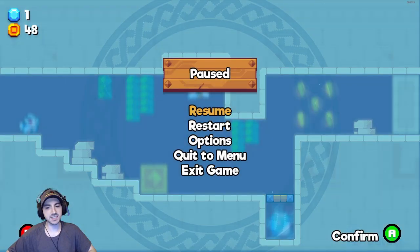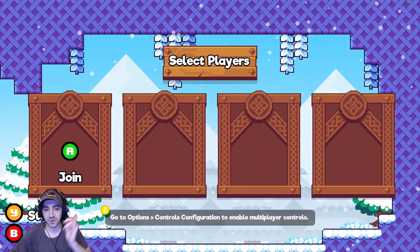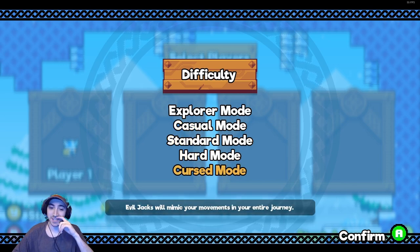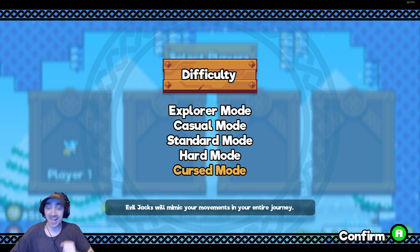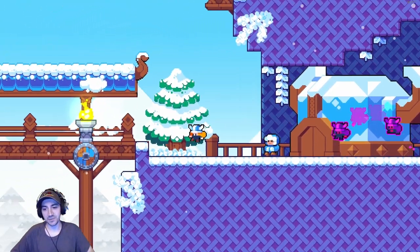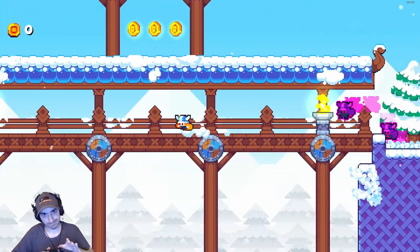We're going to jump into story mode to show the other difficulty options. Hard mode — if you ever die, you've got to restart the entire game. That's tough, you've got to practice for that one. And then cursed mode is pretty cool: as you progress through the game, these little clones spawn and mimic your movement. If they catch you, if they touch you, you're dead.